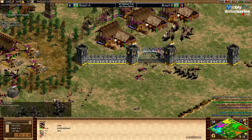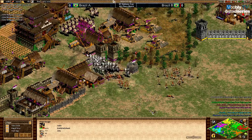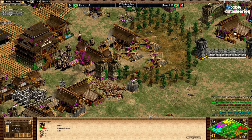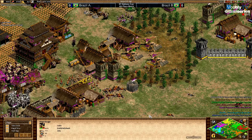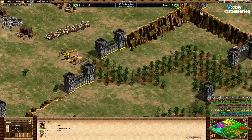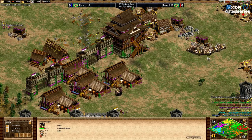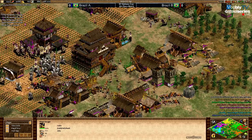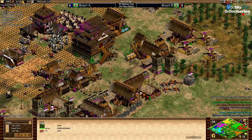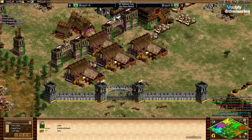That's the way to fight Mangudai — siege onagers and halbs. I wouldn't go with woad raiders — they would die very fast to Mangudai. Mongols get siege onager too, but with Celts the onagers are stronger with the unique technology upgrade. Miguel had all the time in the world — on an open map I would go for woads, but on a closed map obviously siege onagers. We'll have to see what Miguel does with his combo.